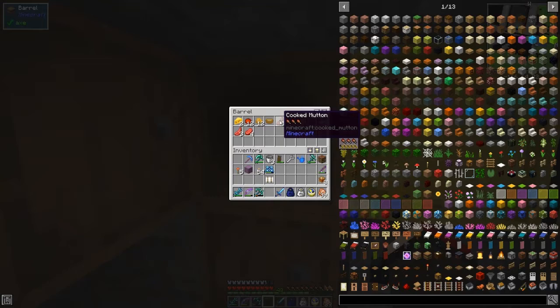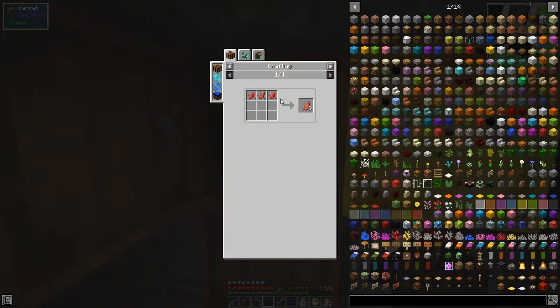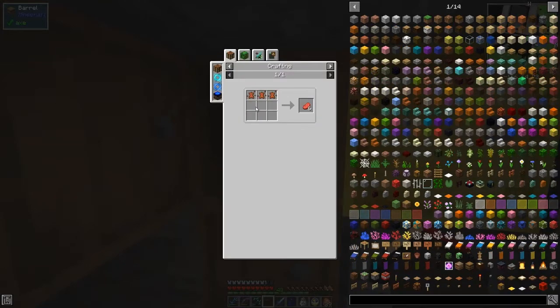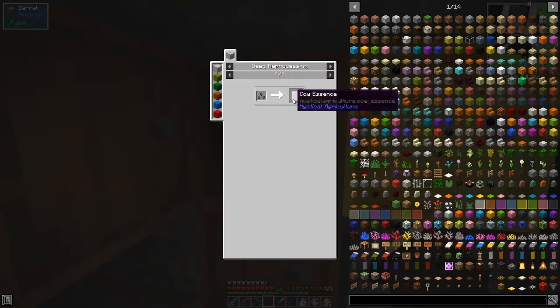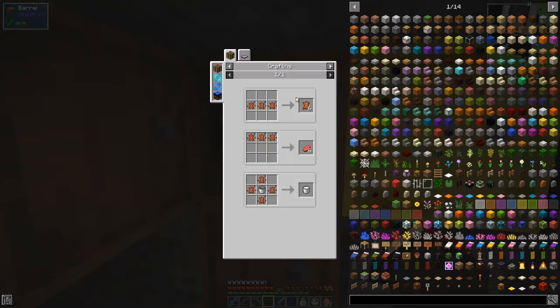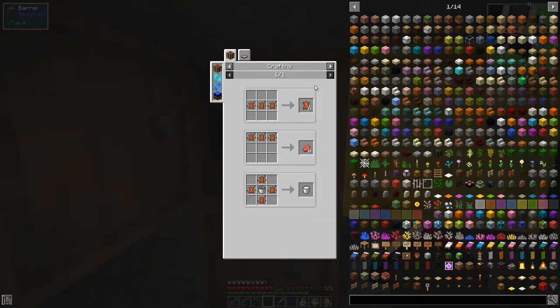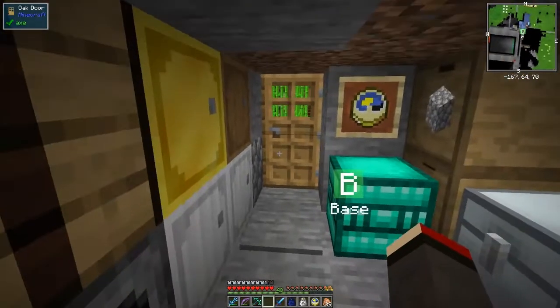I'll put the raw beef and raw mutton in this chest because I've cooked some already. There are no recipes for mutton other than cooking and eating it. But you can make cow essence and cook seeds, then reprocess to cow essence to make leather — that's another way. We can also make milk buckets the same way — interesting, I haven't done that either. Maybe we should have a go at that at some stage since we've got those cows.